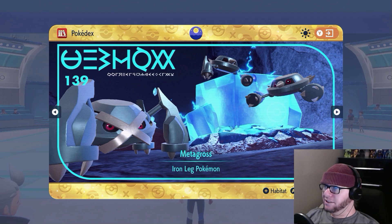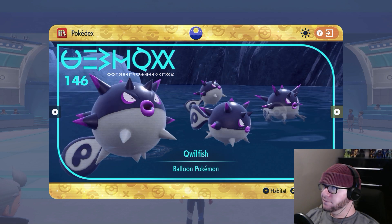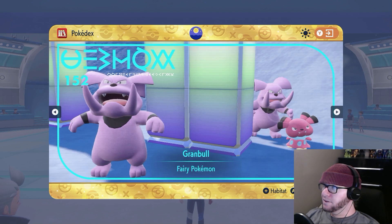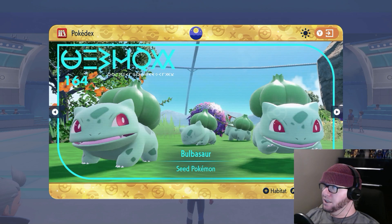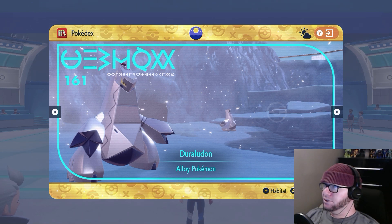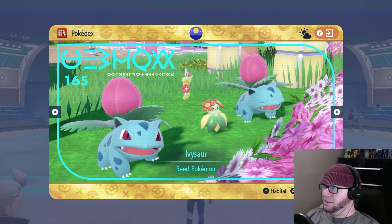Ah, Metagross — my first shiny. These are cute. Snow for Abomasnow. Ah, Duraludon. It jumps from 161 to 162 — two and three. So, Archaludon. And then... let's keep it a secret for now until I get the means to get it.